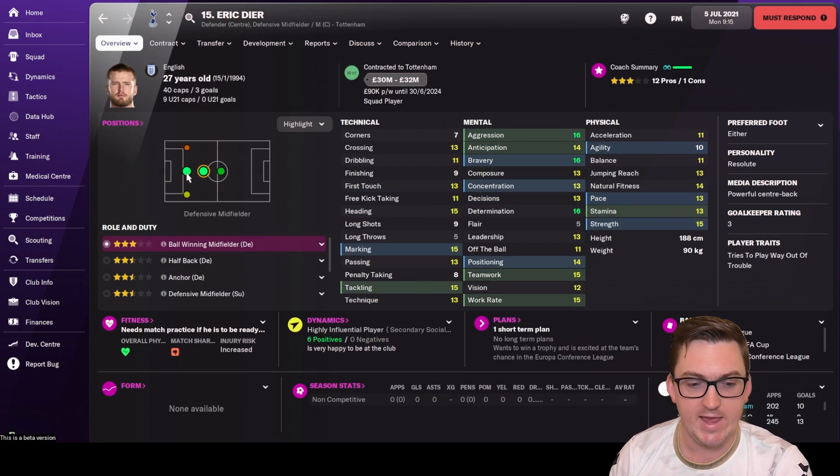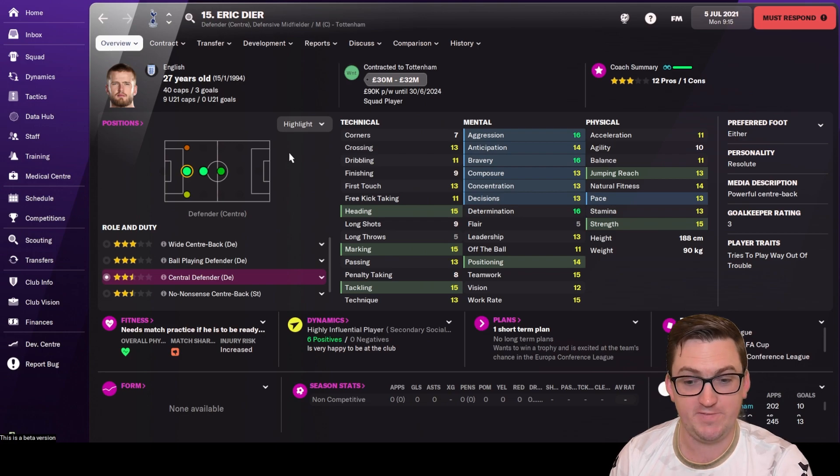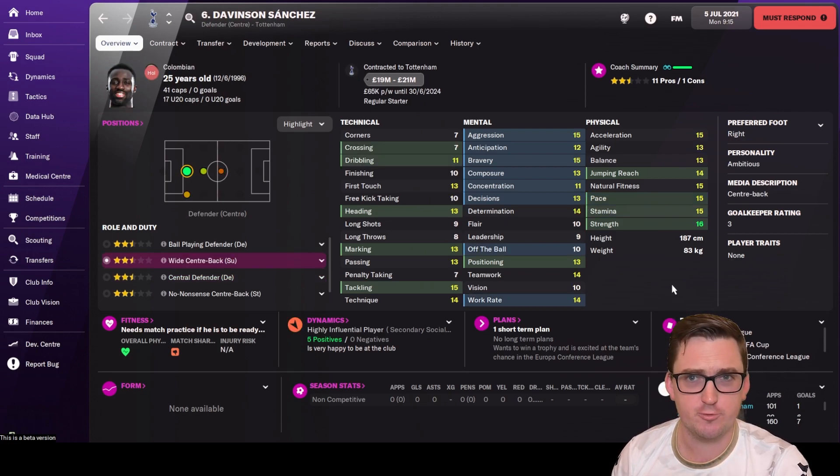In the middle of our back three, I've chosen Eric Dyer — his pace isn't quite as good as the others so he doesn't suit the flanks, but he's actually quite highly rated by the coach. We'll try him as the central rock of our back three, and if we switch to gegenpress he can drop into defensive mid. On the right side of defense, Davinson Sanchez as a wide center back — fairly pacey, good strength, should work getting forward.